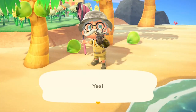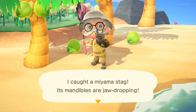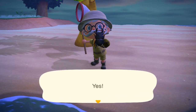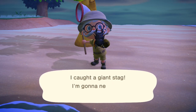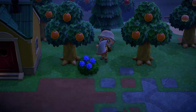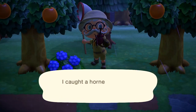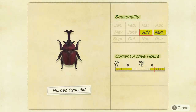The Minotaurus stag sells for 1,000 bells on trees and can be found all day. The giant stag is a night time one — 10,000 bells, found on trees between 11pm and 8am. The horned dynastid can be found again on trees for 1,350 bells between 5pm and 8am.